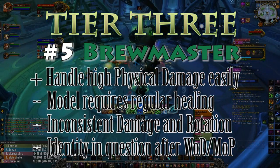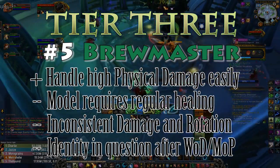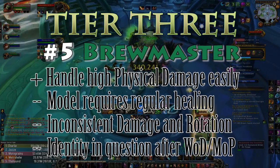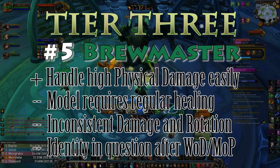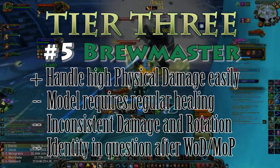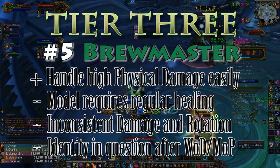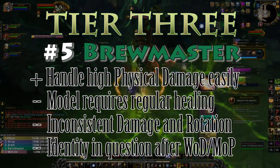Brewmaster cons: they are still recovering from an insane bias against them early on, when their model changed so heavily they were nearly unplayed, leading people to believe they were unplayable. Their rotation and mitigation feel very unrewarding for the content I'm doing, though I feel they would climb this list in scenarios with intense regular physical damage. My biggest con is that I was in love with the Guard and Elusive Brew model and can't fall back in love with the new one. Their damage has been lowered so many times since MoP. They remain one of the best raid tanks, but their lack of reliable self-healing and damage makes me long for the days of Dizzying Haze.